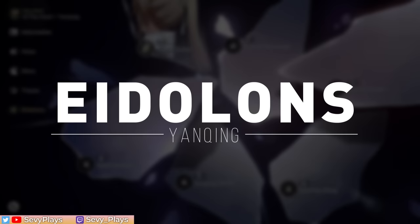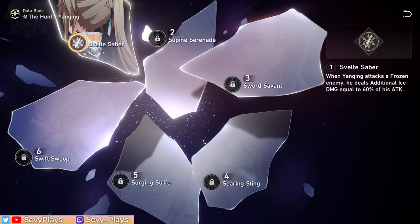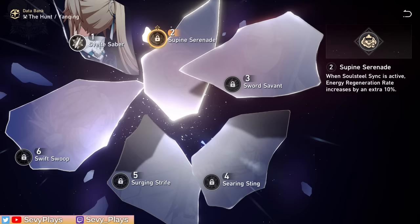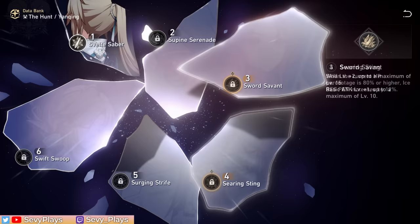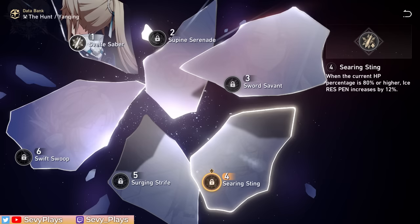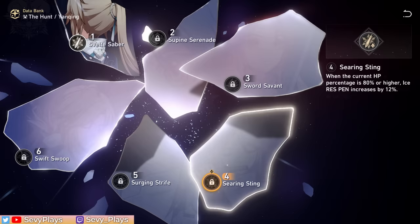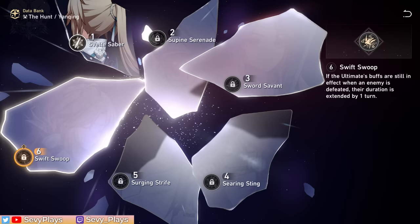Yanqing's amazing at E0 already, though his Eidolons generally provide ways to further boost his damage. E1 makes Yanqing deal additional ice damage against frozen enemies, which synergizes with his own innate chance to freeze. E2 adds a 10% energy regen rate buff to his sync state, helping with faster ultimate recovery and higher damage potential. E3 increases his skill and basic attack levels. E4 gives a 12% ice resistance penetration bonus if his HP stays at 80% or higher — since Yanqing wants to avoid getting damaged, this should be constantly active. E5 increases his talent and ultimate levels. E6 lets him keep his ultimate buffs for one turn more if he defeats an enemy while they're active, and he can chain this to maintain it as long as there are enemies to defeat.